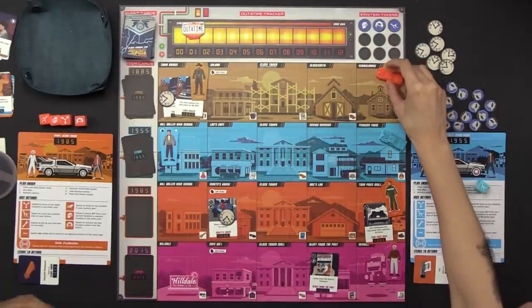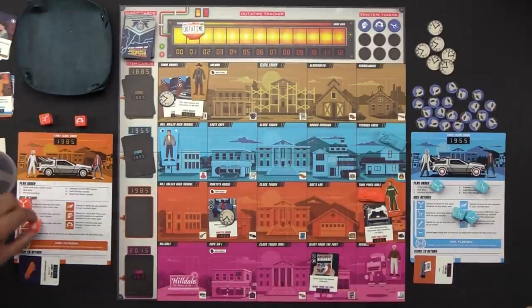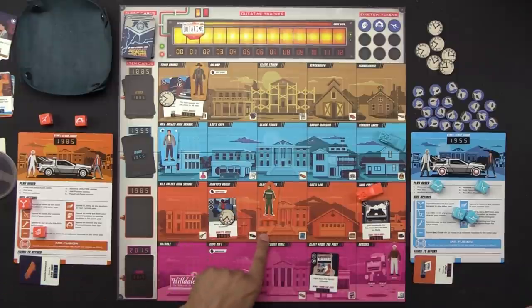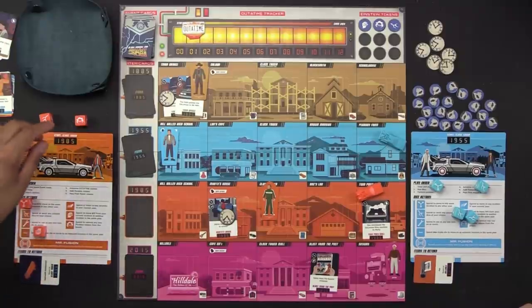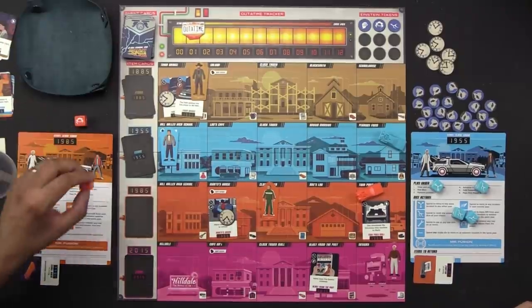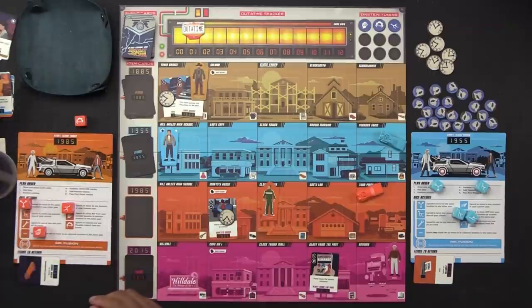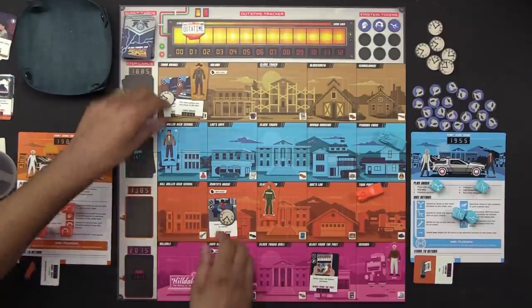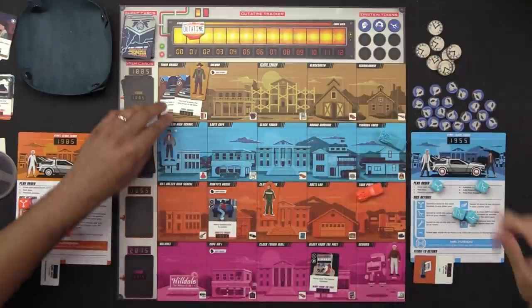I'm using the flux capacitor to move through time. I'll punch Biff, moving him over to the clock tower. Then I'm going to use the lightning symbol — what is required here — to resolve this event. The event is resolved; normally we'd take an item card here but there's none. I use the Doc Brown symbol to take away two paradox tokens from anywhere on the board — those are the only two, so they're gone.